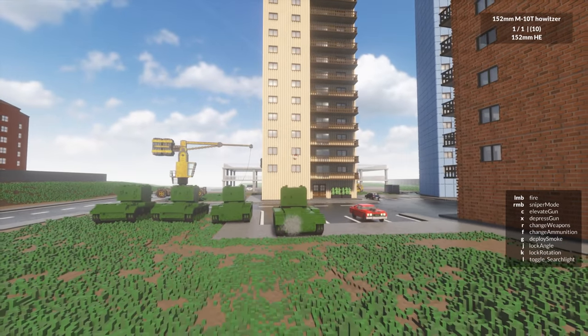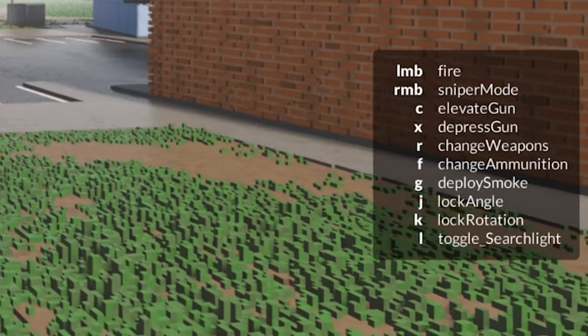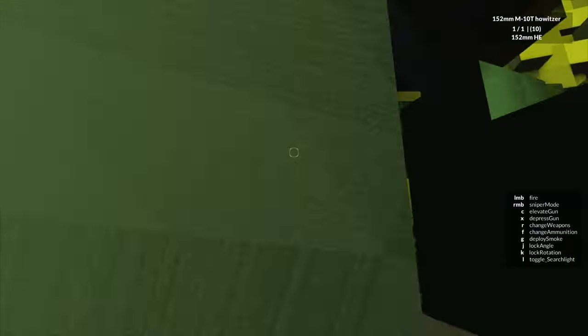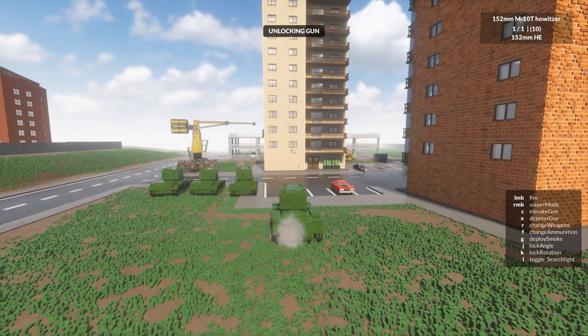We have a little target thing - a crosshair. Elevate. There's so many buttons. Change ammunition. We can lock the angle and everything. But who cares? Let's just fire!